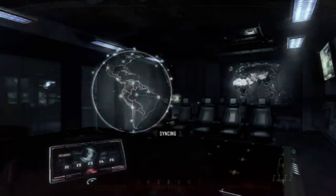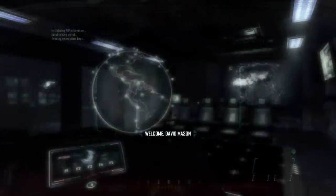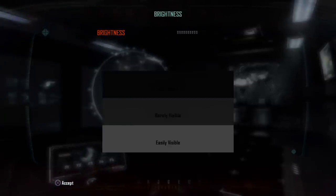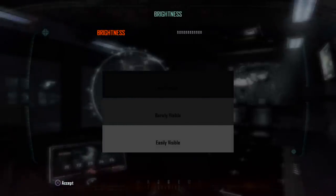We've made our way to the main menu here, which looks pretty cool. David Mason — as I'm sure some of you know, you play as the main character of this game. It's the son of Mason from Black Ops 1.